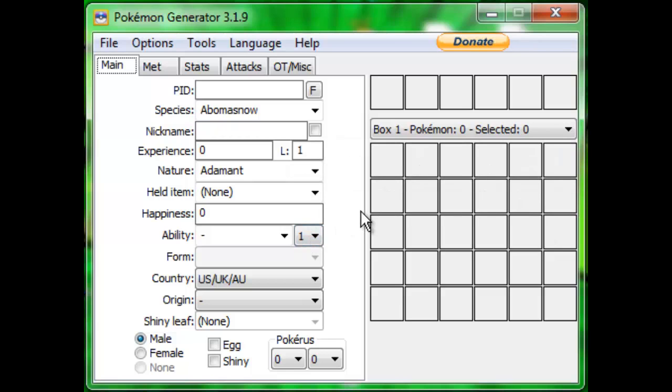Today I'm going to be walking you guys through the process of making a Pokemon and then eventually an entire team. The first thing you're going to need is your SAV file. You can get this off your R4 or your emulator.